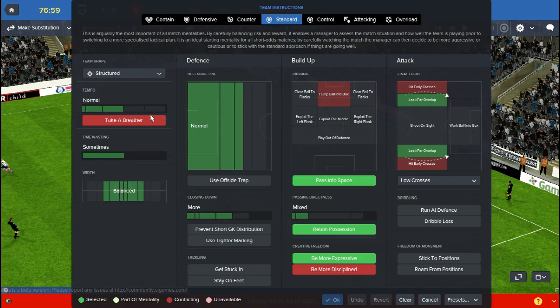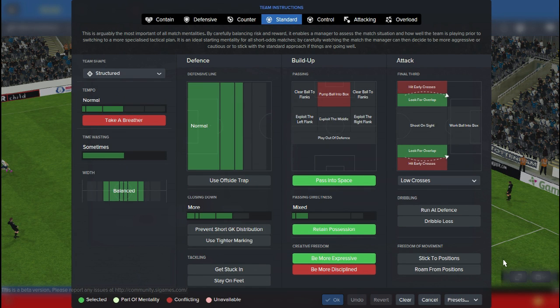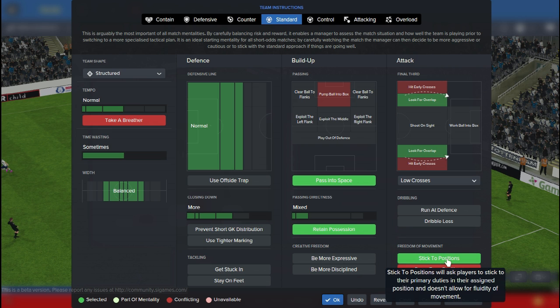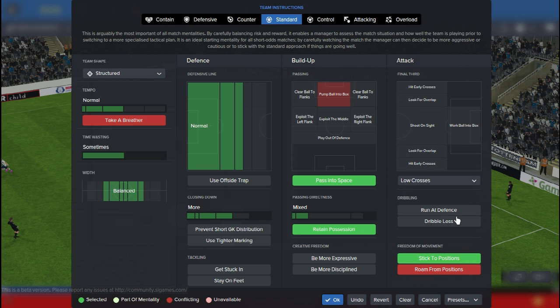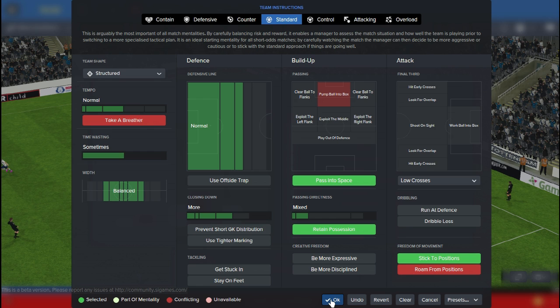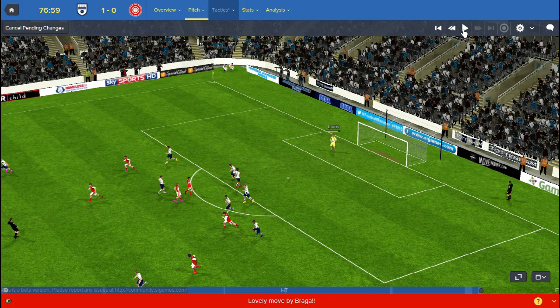Loris has got the ball now, so I'm going to go to the team instructions. I'm going to make them less expressive and stick to their positions. I still think it's a good idea to pass into space and I don't want them looking for the overlap anymore. So I've got the team passing mixed but retaining possession, passing into space, sticking to positions. I won't go to 'more disciplined' just yet - I'll probably do that for the last five or ten minutes.